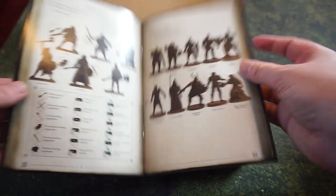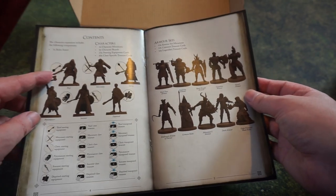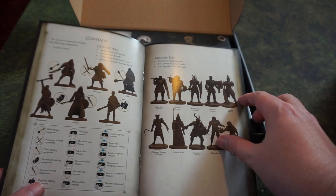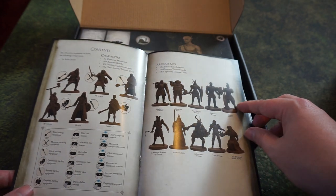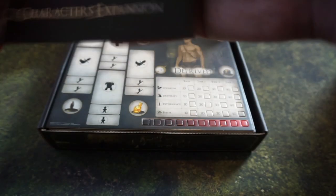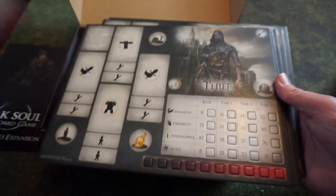The character expansion comes with the thief, mercenary, cleric, pyromancer, sorcerer, and depraved, and then very specific armor sets like Black Iron, the Katarina armor, Black Knight, Guardian, and others — including the gold-trimmed one, my favorite from Dark Souls 1. There are also character notes and the play cards you need to actually use the characters as you do a campaign.